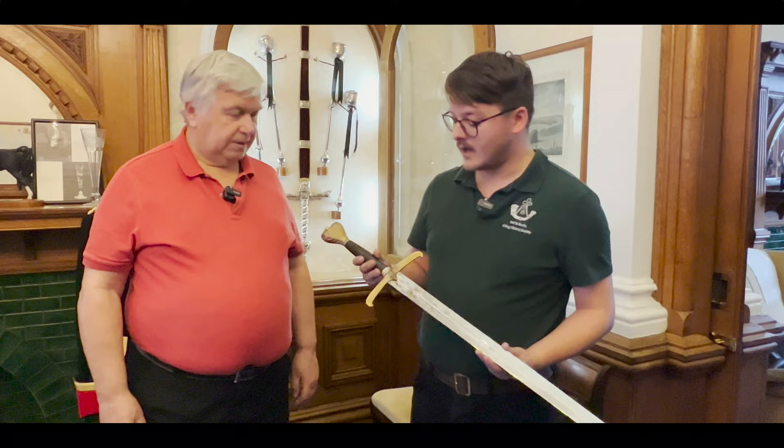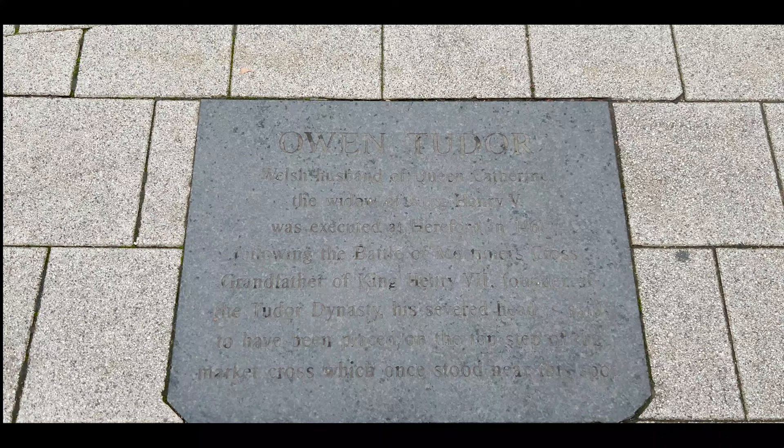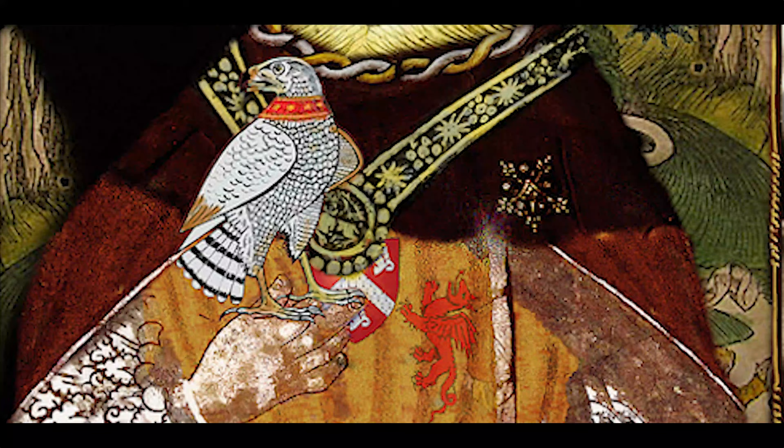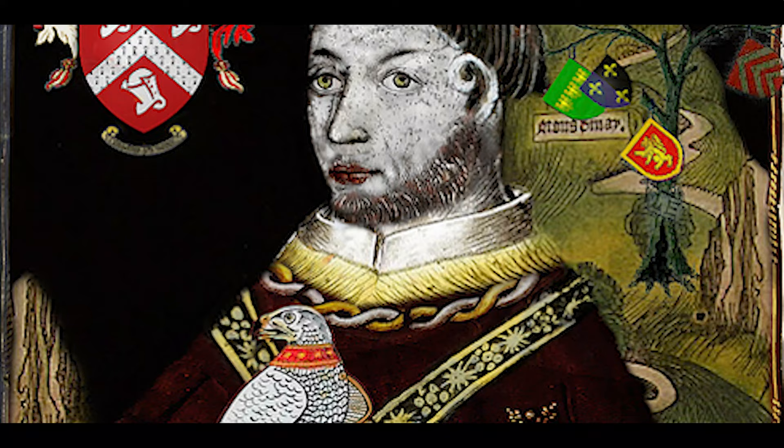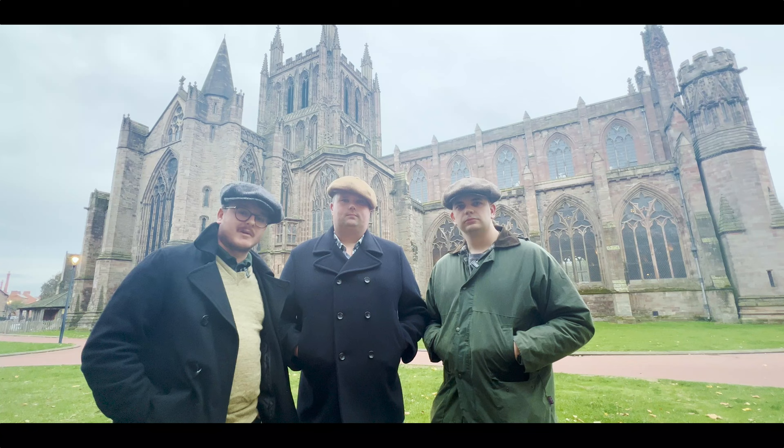This plaque set into the pavement of Hereford city centre marks the spot where Owen Tudor was executed. From here, his body was taken outside the city walls for burial, and his head was placed upon the top step of the Market Cross. Since Henry VII, all monarchs of England have descended from Owen Tudor. Our journey brings us here to the spiritual centre of Hereford, where Owen Tudor was executed 100 yards down the road for being a traitor to the crown.